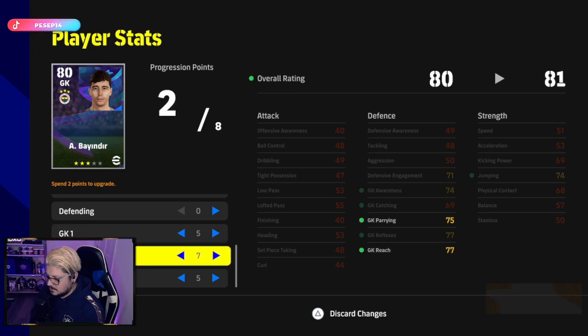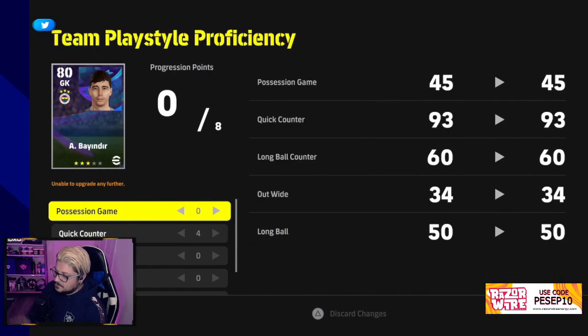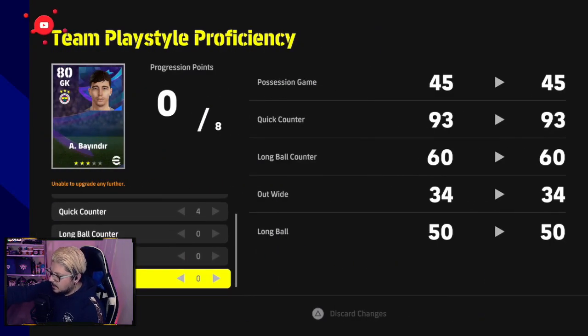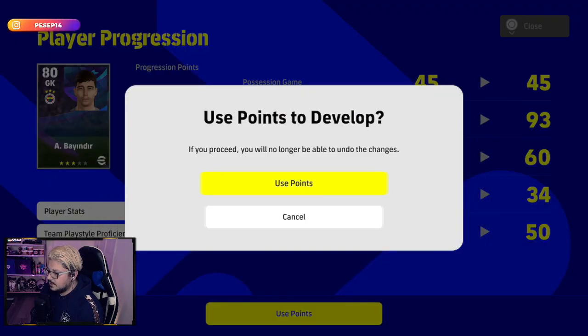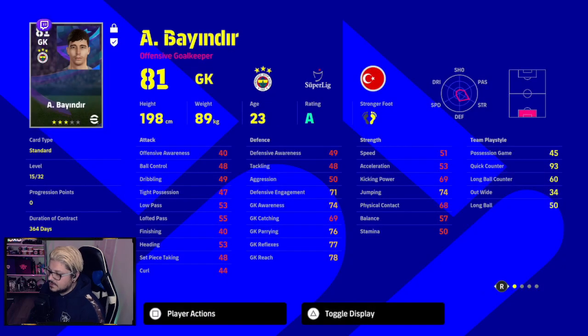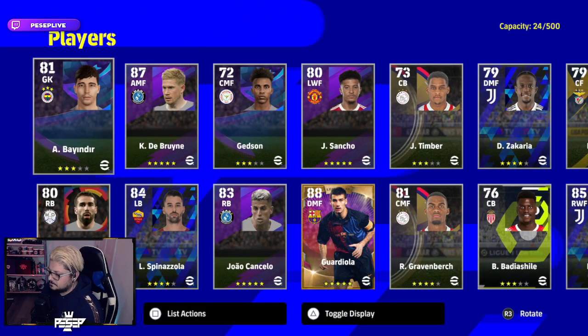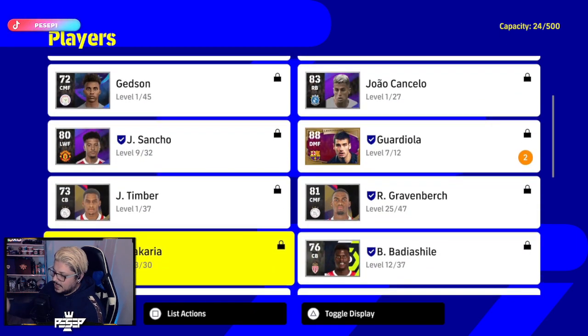The key point is: do not max out your players before making them adapt to at least two of your main tactics. Right now I'm not focusing on tactic for this goalkeeper since counter is good enough, but eventually I want him to also play long ball and possession as alternative tactics.